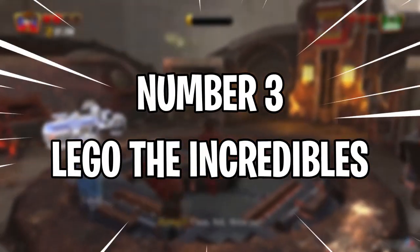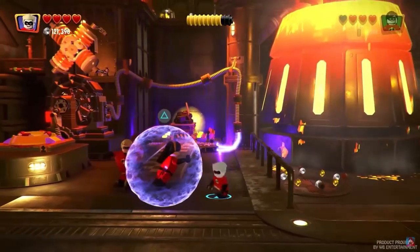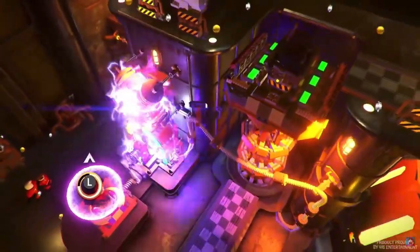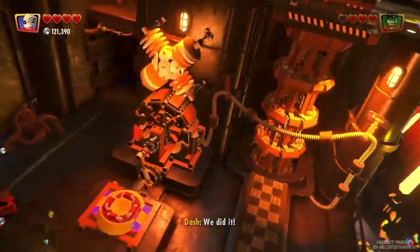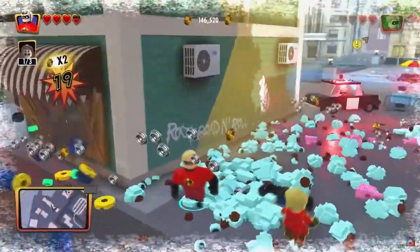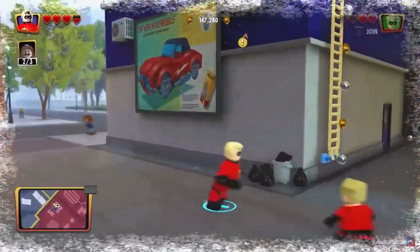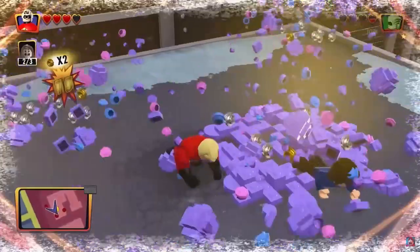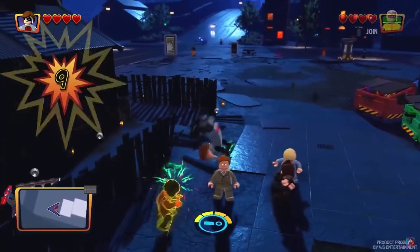Number 3: LEGO The Incredibles. Fans of the Pixar movie franchise will love this game, which allows players to control the Parr family and their superhero alter egos. The game features a mix of open-world exploration and story missions, all set in the world of The Incredibles. The game is packed with humor and references to the movies, making it a great choice for fans of the franchise.